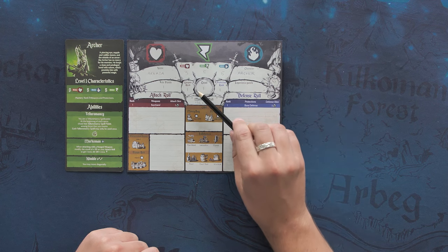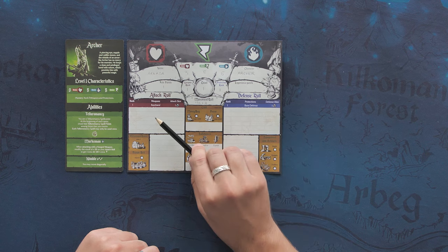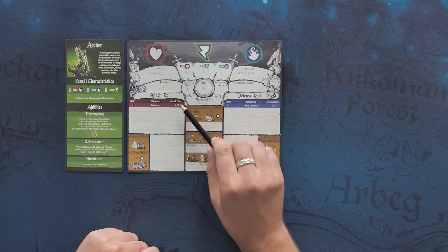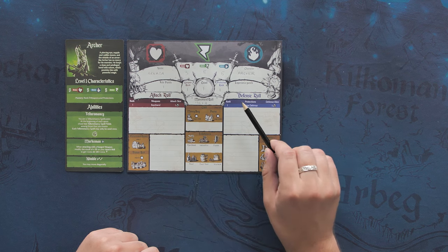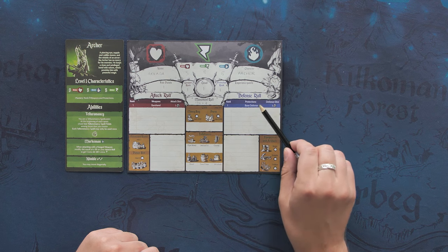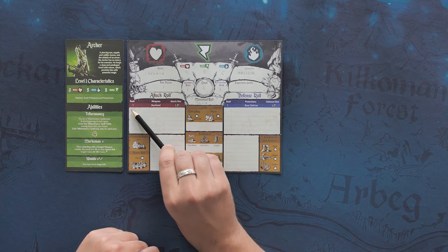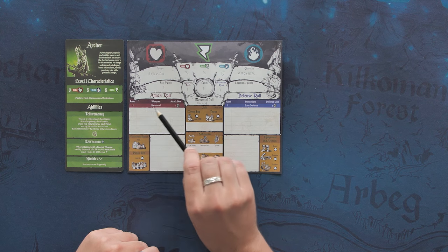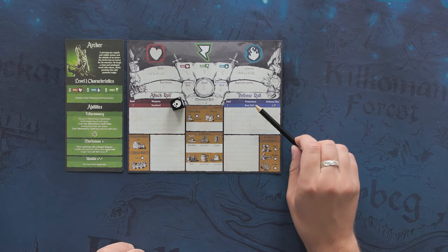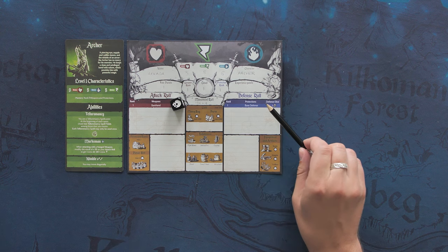You start at level 1 with a weapon rank of 1 and a protection rank of 1. They will be used for the attack roll or the defense roll of your adventurer. Each weapon has a rank, the weapon name, and the attack dice. As well, each protection has a protection rank, the protection name, and the defense dice of the protection. So here my first weapon is my bare hands with a weapon rank of 1 and an attack dice of 1 black die. And my first protection is my base defense with a protection rank of 1 and a defense dice of 1 black die.